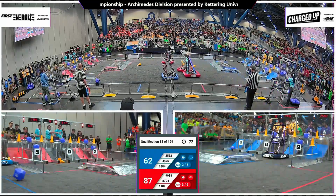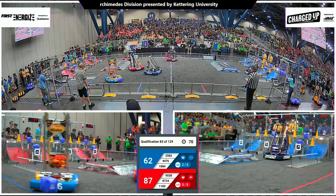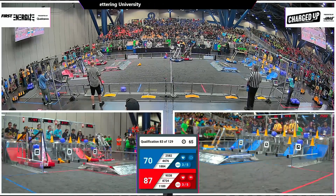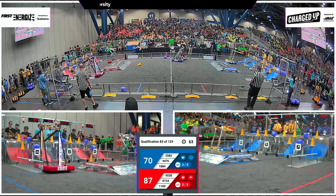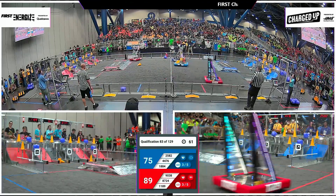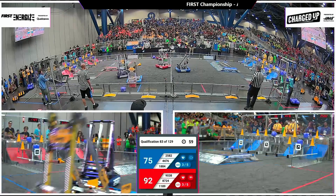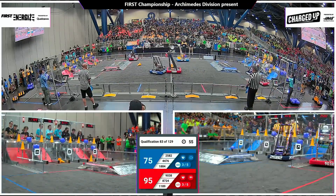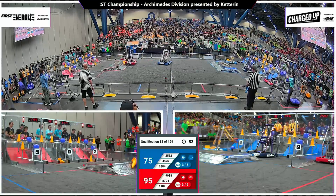Two red machines coming back from the substation — the Gear Heads and SF Unity — taking the easy paths around the charge station on the near and far side of the field. 9038 slings one down low, and the Gear Heads going mid for the red alliance. Just under one minute left in play.